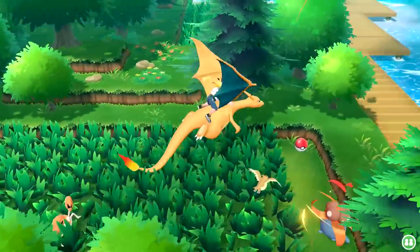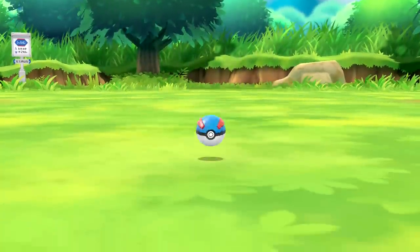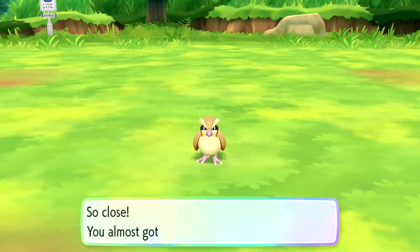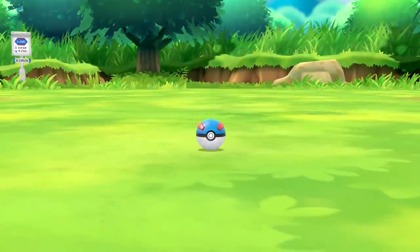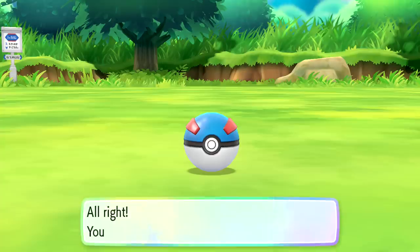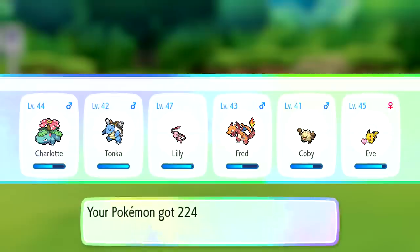We got a Pidgey - super duper awesome. 224 experience, two quick candies and two quick candy Ls - that's almost a level for Lily, but it is a level up for Tonka. Tonka we're at level 43 - nice to see. We're just gonna put Pidgey in our Pokemon box. Let's take on Gloom - Gloom's a little bit more of a tough Pokemon to catch it seems. I'm gonna do a little spin and then an excellent throw. He got out of there - so close, almost got it. I'm sure we're gonna spin again. I wanted to at least get one extra throw in there.